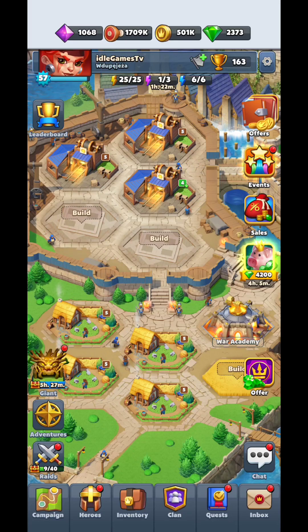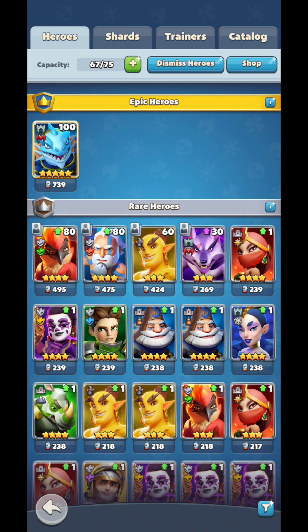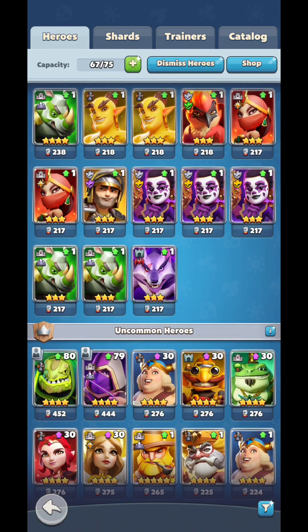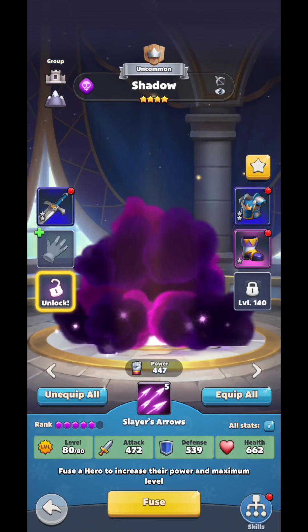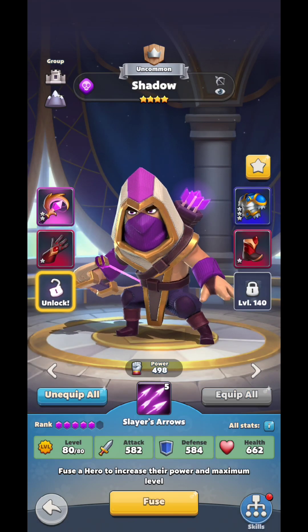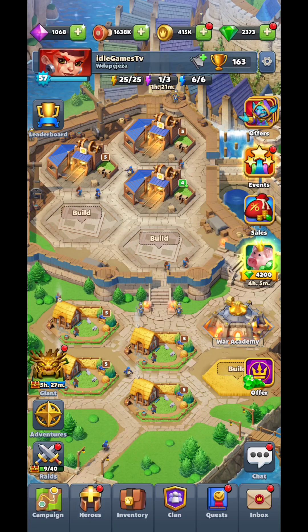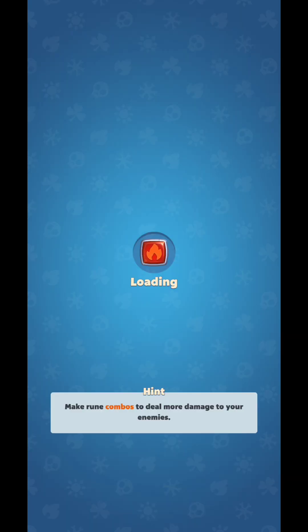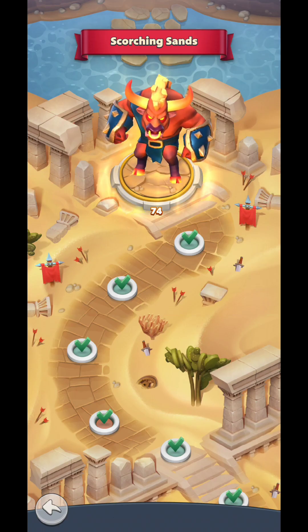Once you collect those resources, you're going to need to use them to upgrade your heroes. You're going to have different kinds of rarities, you'll be able to level them up, fuse them, make them stronger, and equip and unequip items on them. Then you can go and have some raids — basically PvP fights — and also try to fight in the campaign.